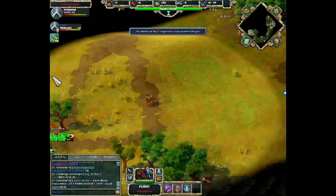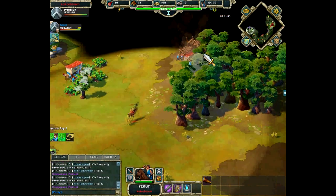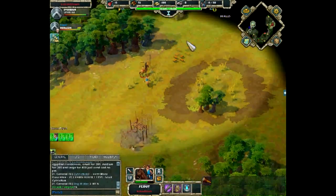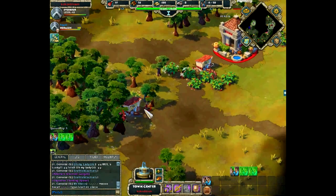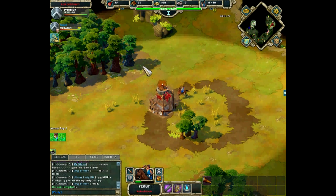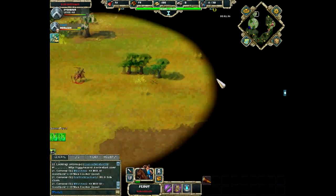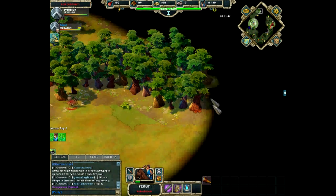Coco has now scouted Edge X's base — Edge is barely building his storage house. We see a watch post from Coco, but he has to cancel it because he built it too close to the town center. His scout lost a lot of health rebuilding the watch post with Edge X's scout right next to him — lucky to be alive with less than a quarter health. That watch post will be taken by Edge's scout soon.